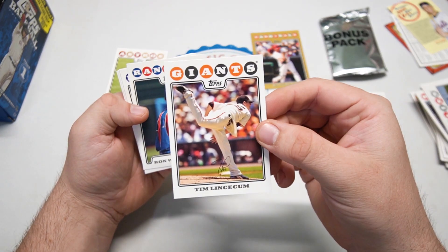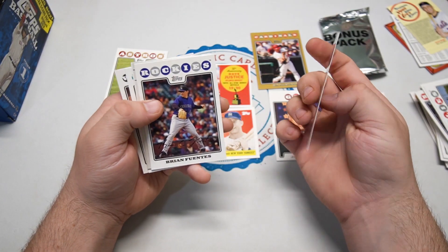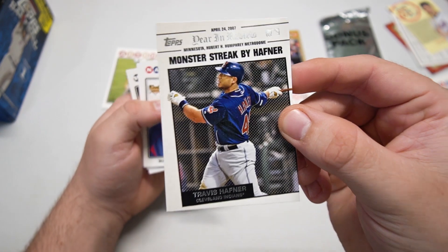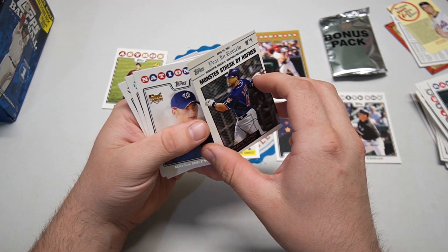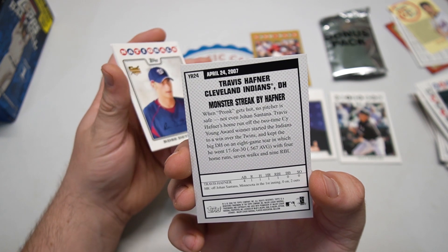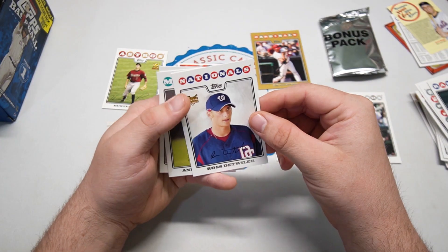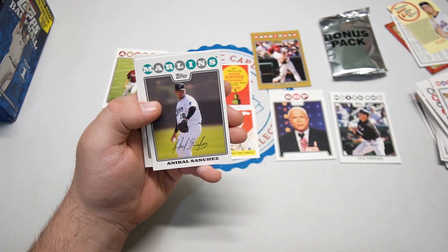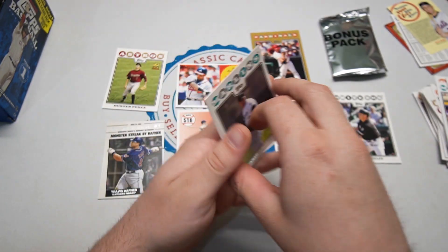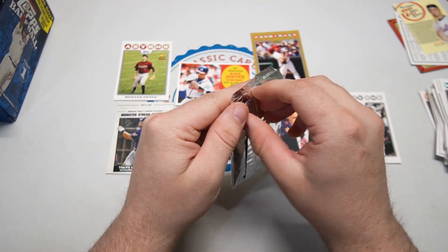That's actually a tree behind Chase Utley — I think that's funny. Tim Lincecum for Frank the Tank, pretty cool. Ron Washington, who's now a manager in Texas once again. Brian Fuentes. And we got a Year in Review insert, highlighting things that happened that year. It was a monster streak by Travis Hafner — his nickname was Pronk — going on an eight-game tear, 17 for 35, .671. Not even Johan Santana was safe. Ross Detweiler rookie card for the Nationals, Scott Podsednik, and Anibal Sanchez — not bad, he killed it in the 2019 World Series.